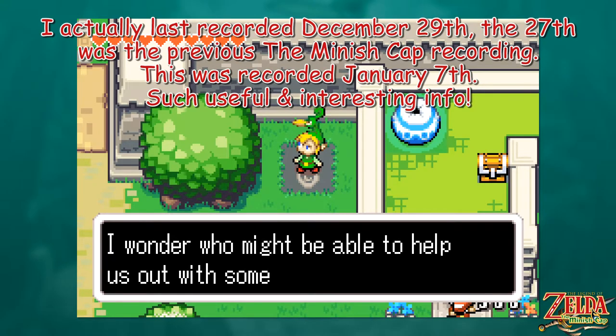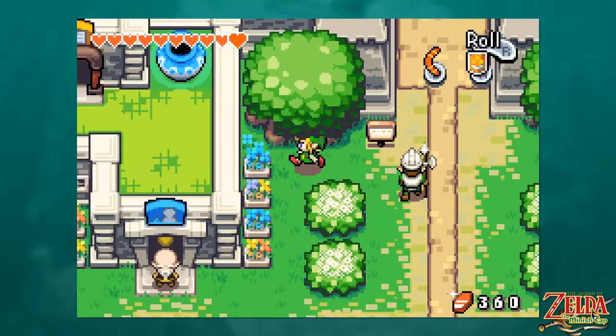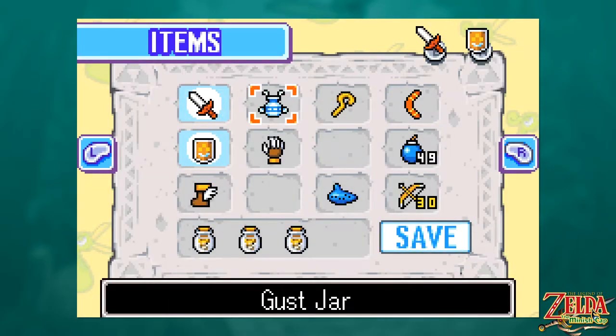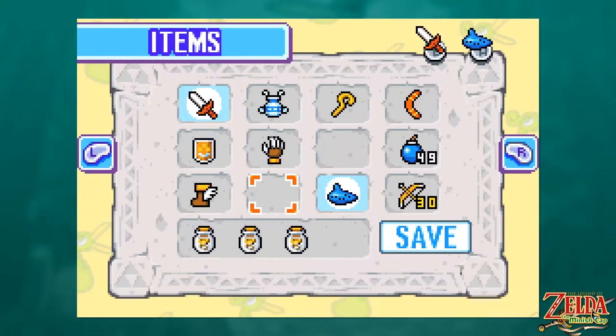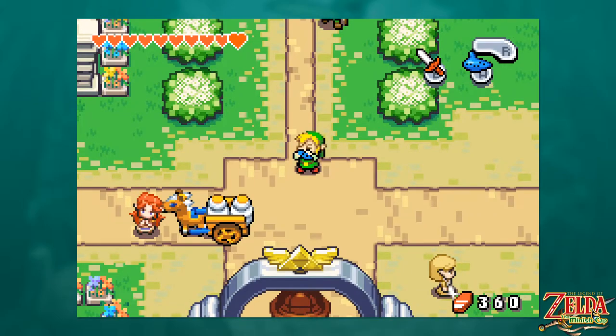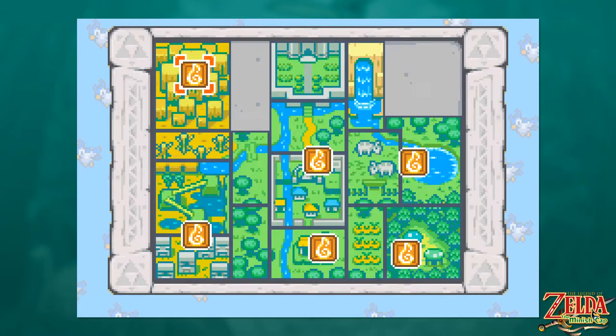Last episode, we went to the Fortress of the Winds but didn't find the element of wind, because the Wind Tribe who used to live there skedaddled and took the element with them — assumedly. But we did get the Ocarina of Wind, which is even better than an element. I'm going to put my foot down: it's better, because it gives us fast travel. I just noticed the background has the bird — it was like Zeta or something, started with a Z.